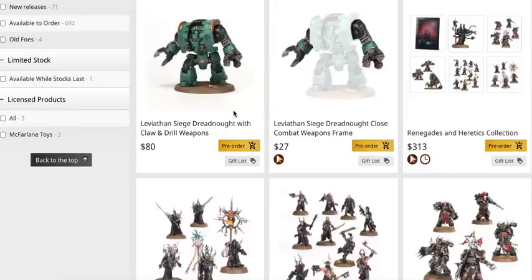Obviously the Leviathan Siege Dreadnought is a very nice-looking model. This close combat version is $80, and that includes the close combat sprue which allows you to make either two claws, two drills, or one of each as pictured. They're also selling the Leviathan Siege Dreadnought close combat weapon frame separately for $27 — making two drills, two claws, or one of each. So if we take that $27 away from the dreadnought with arms included, that gives us a $53 price for the dreadnought without arms, which is pretty good.